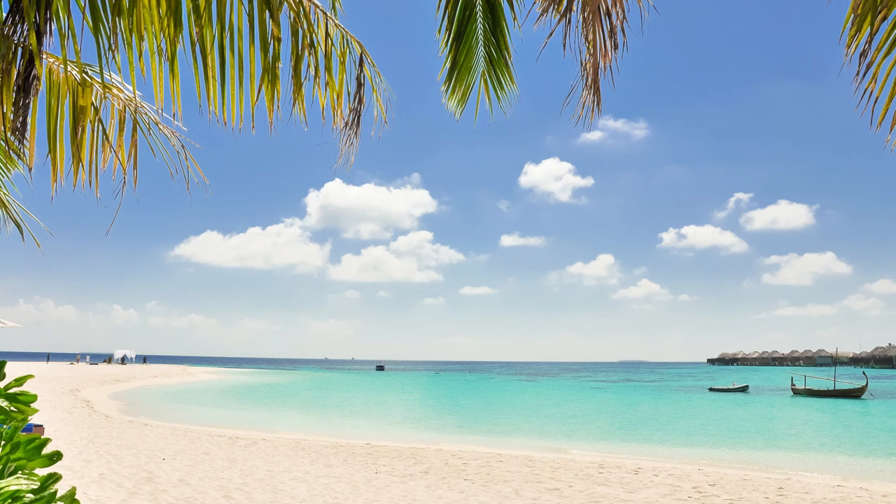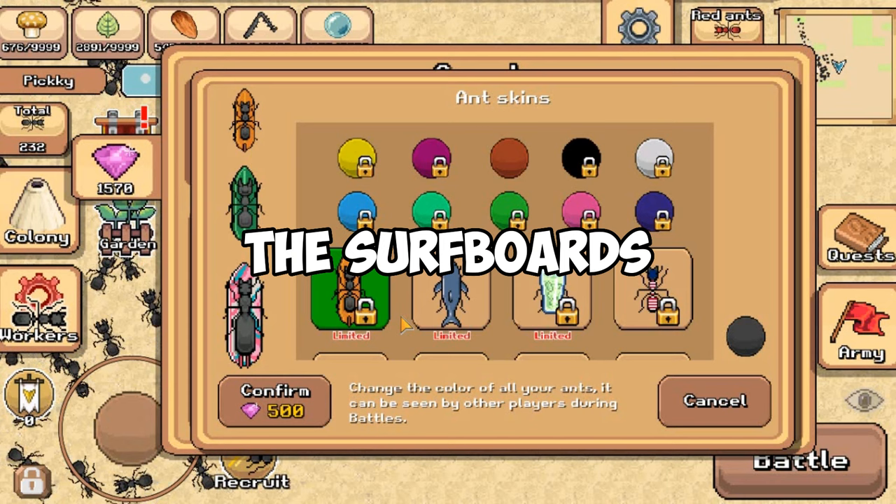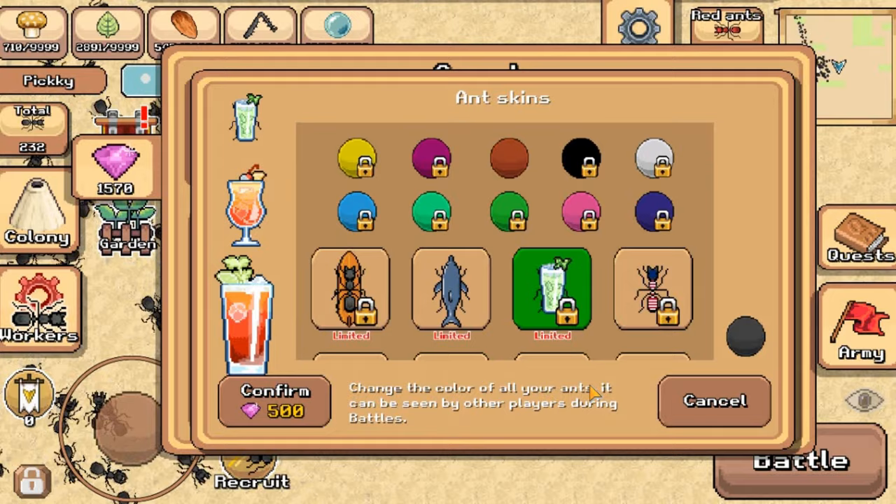Hi guys, the summer event arrived in Pocket Ants. I will show you what we've got this year. First, there are three new limited skins: the surfboards, the dolphin sharks and whale, and the tropical drinks skin.